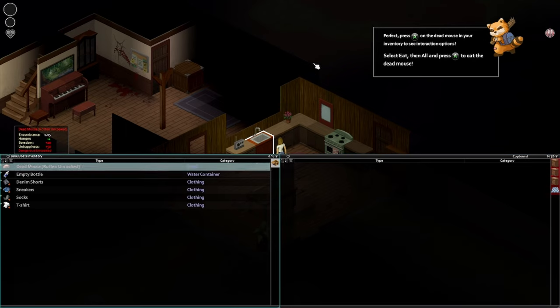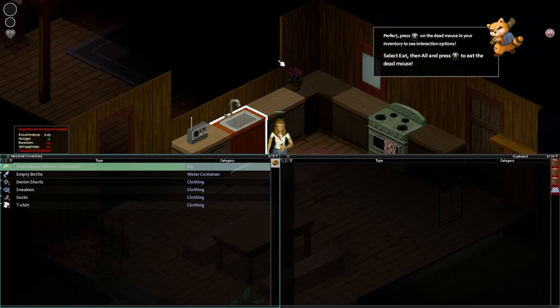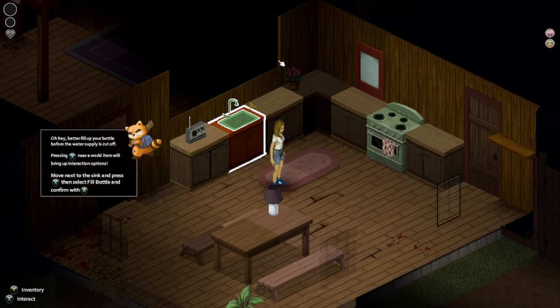What's in my inventory? That dead mouse. I'm not gonna eat the dead mouse — am I? I'm totally gonna eat the dead mouse. Press A on the dead mouse and you're going to get the interaction options. Select eat, then all, and press it again to eat the dead mouse. It actually says 'dangerous uncooked' — why am I eating this? It's just a tutorial I guess. Straight up eating that dead rat. That's better, apart from the nausea. Delicious.